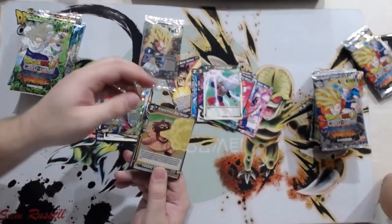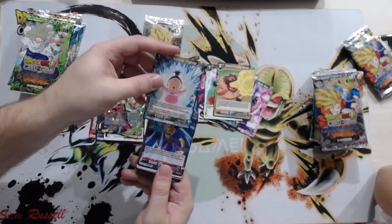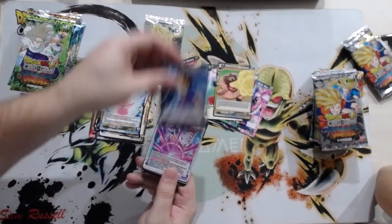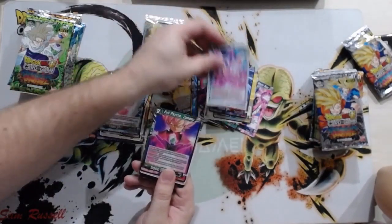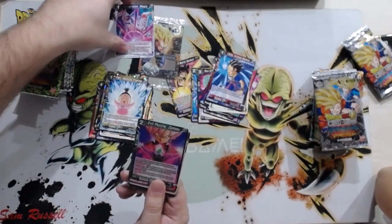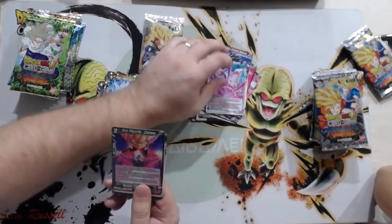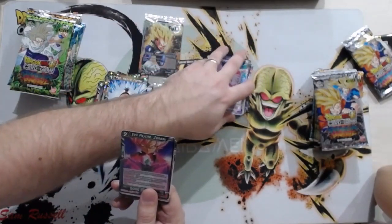More reprints — Pan, Cabba. This is a cool thing about the leader again: all these Sparking negates are going to work with this leader, so you can pick and choose what you want. Green Zamasu, more reprints, and a new Gohan with more Universe 7 support.